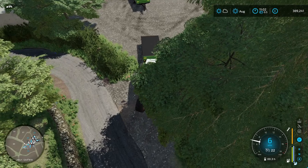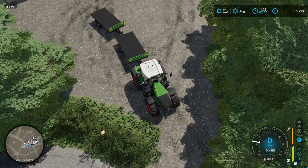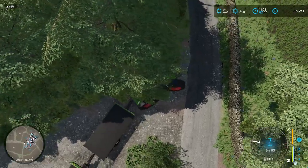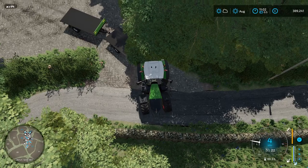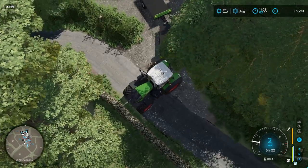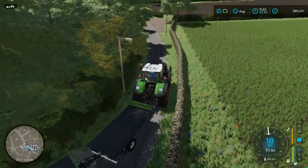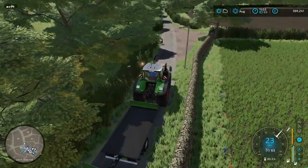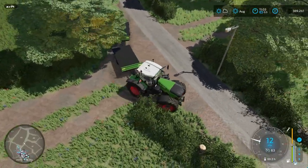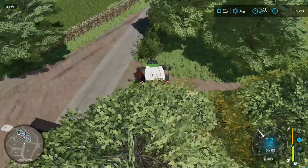I did disable traffic because I am going to be putting some auto-drive courses in, like I do on the other maps that I play. This tractor does not have very good turning radius. This is going to be really a struggle for me to drive around in these tight roads with these fences and stone walls and stuff — I love it. I don't think the poles have collisions — they do not. So we are going to drive right through that pole as if it was not there.